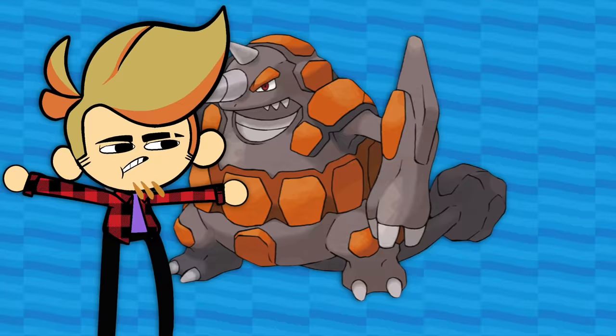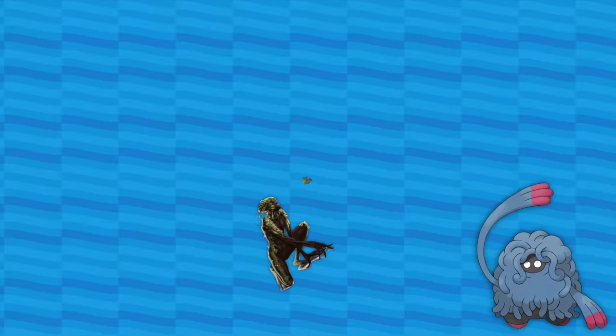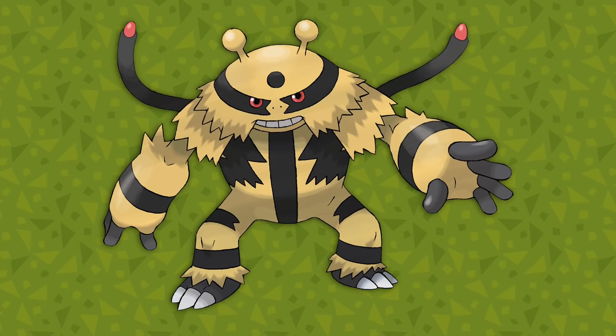Tangrowth is a Tangela that's grown up, evolving when it levels up after learning Ancient Power — likely a reference to how most of the world's land was vine-filled rainforest hundreds of millions of years ago. Your typical swamp monster is a beast completely engulfed in algae and vines, which is also similar to the Green Man — a legendary being representing spring and growth, usually shown as a face completely overtaken with plant growth and often with little curls, just like Tangrowth. And while blue isn't really a real vine color, red can be — like his little fingies.